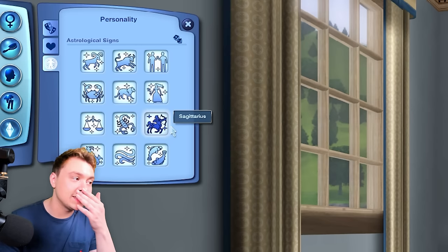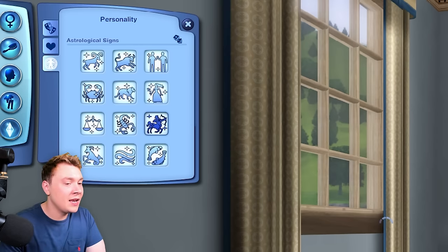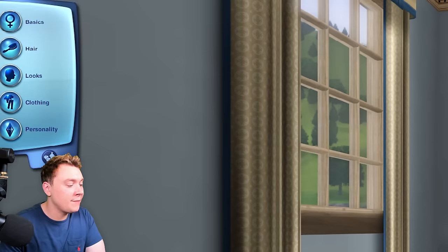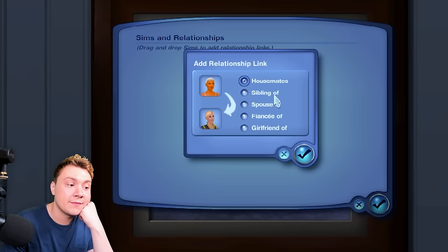Astrological signs — oh my god, I'm actually Sagittarius and it was set to Sag by default, isn't that funny? One other thing I love about The Sims 3: let me create another random Sim just for the sake of it. In The Sims 3 base game, you can edit relationships — sibling, spouse, fiancé, or girlfriend.